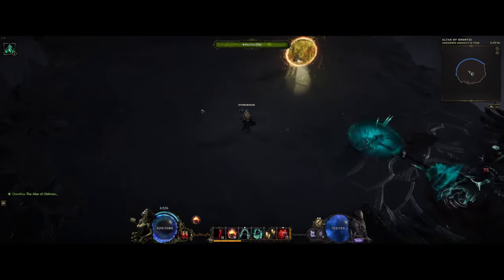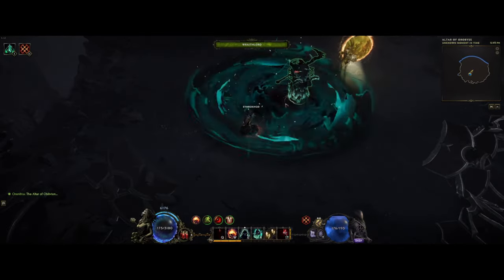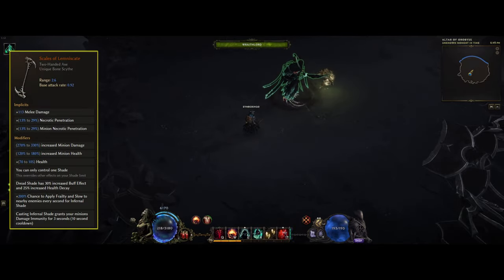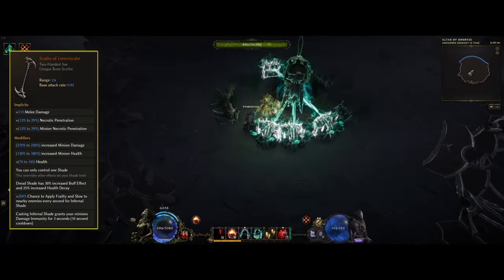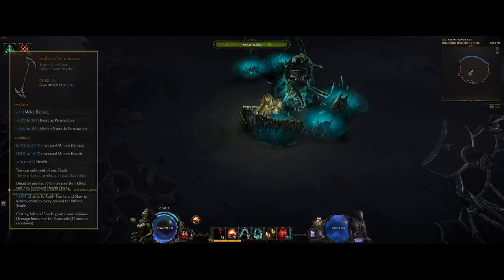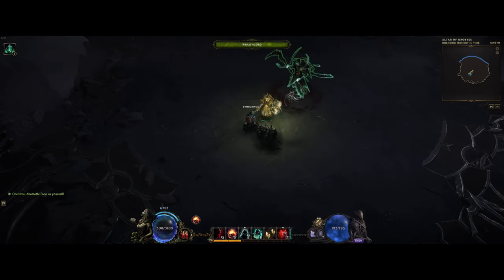The reason I went and tried the Wraithlord again was actually a new item called Scales of Lemmins Gate. And this just screams Wraithlord when I saw it. I'll go over more at the end of the video explaining this item, so do stick around for that so you don't miss it.